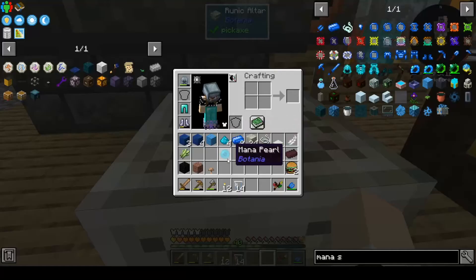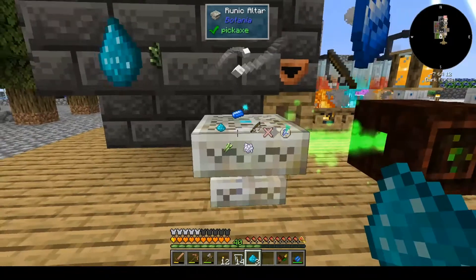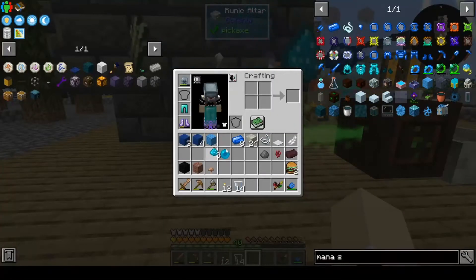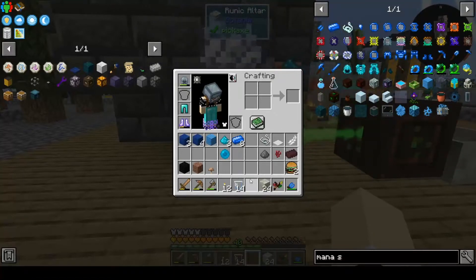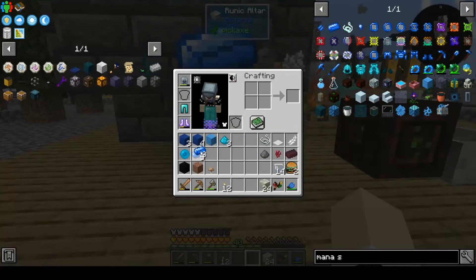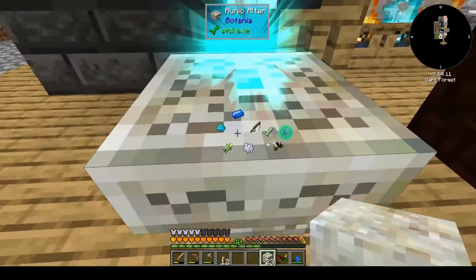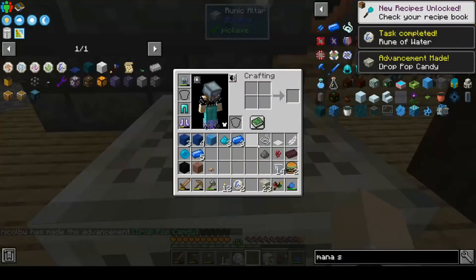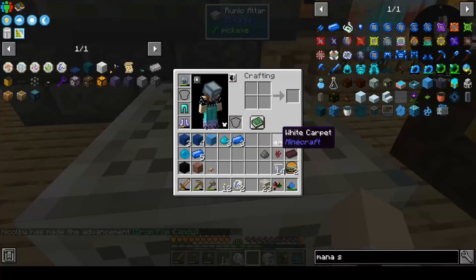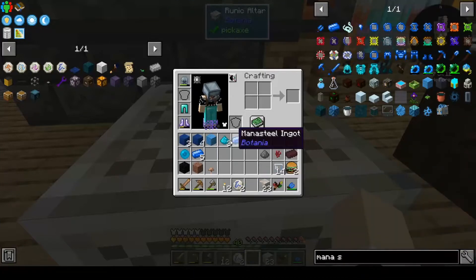Do I have to right-click on them? That's fine. Okay, we're gonna need living rock. Let's move our bees out of the way — five of these go with that. Oh, it's all done. Throw that in, right-click it, and there we go.